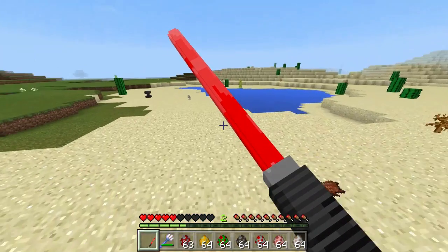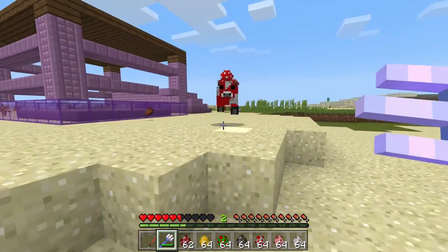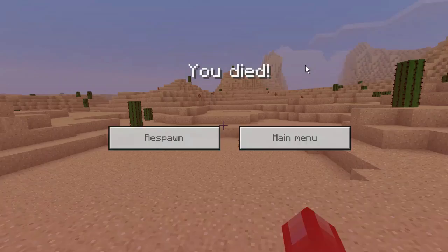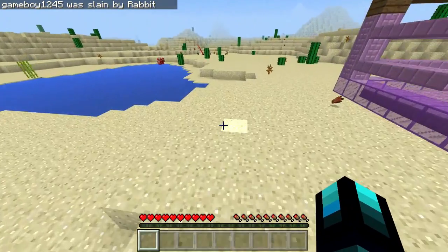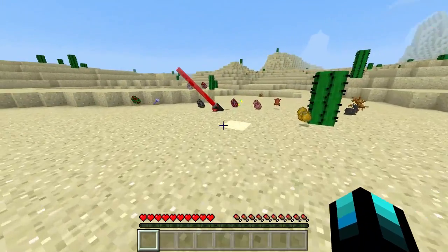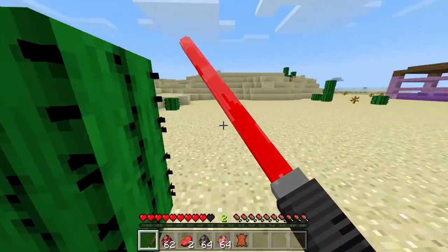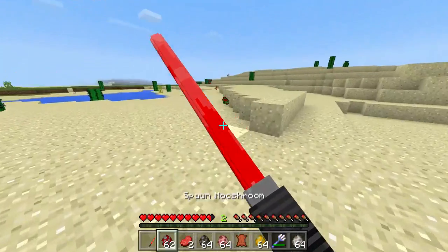Okay we're out. Let me just spawn in a mooshroom. Hey, don't make me use this! Whoa — I have to run from a cow. Wait, it's a bunny — it's fast! I was slain by a rabbit. The bunny's really fast! Grab the lightsaber — got it! Okay, that bunny was fast. Let me grab my trident.